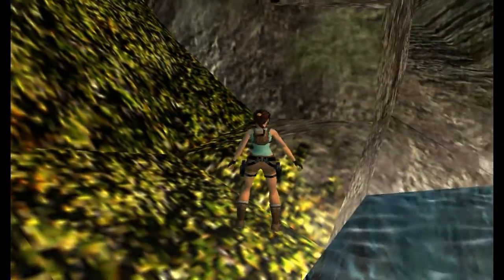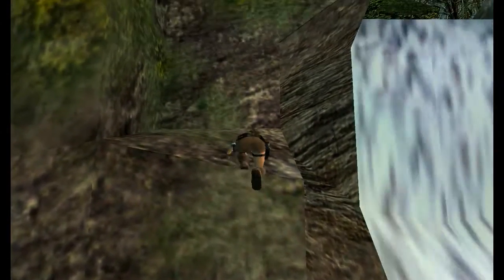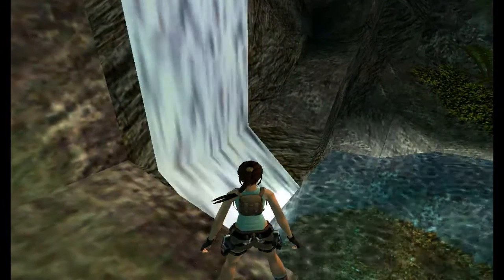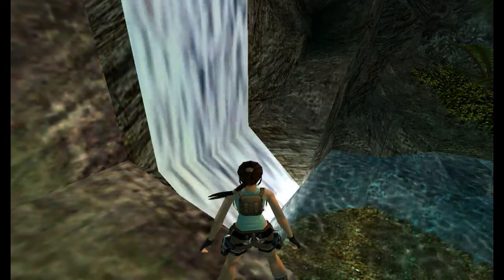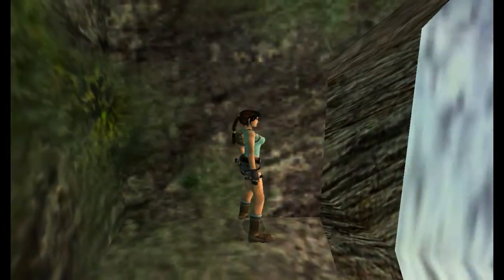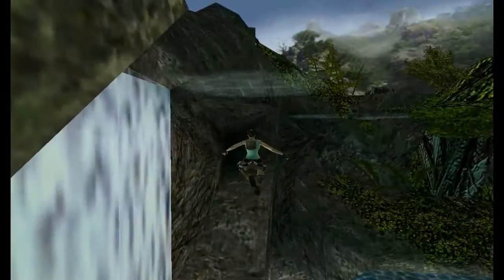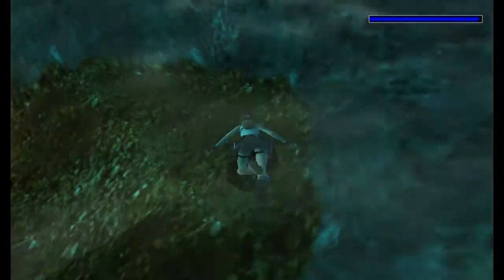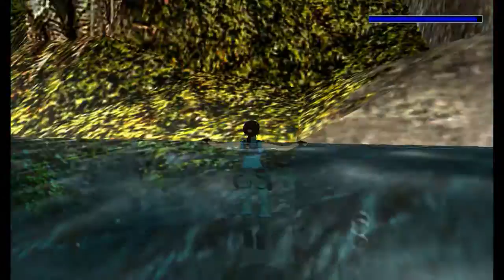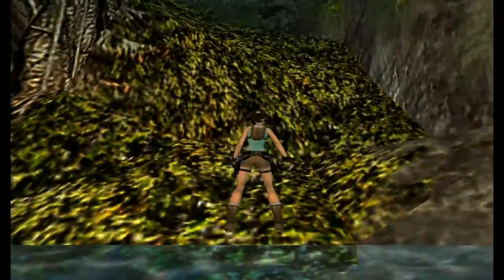Just climb up and now we are going to try and get to the other side. Hop up here. This jump can be tricky — it takes a few attempts. You've got a triangle tile that you can just see; we are aiming for that triangle. Run and jump and veer to the left. But sometimes if you veer too much she will bump into the wall and bounce off.